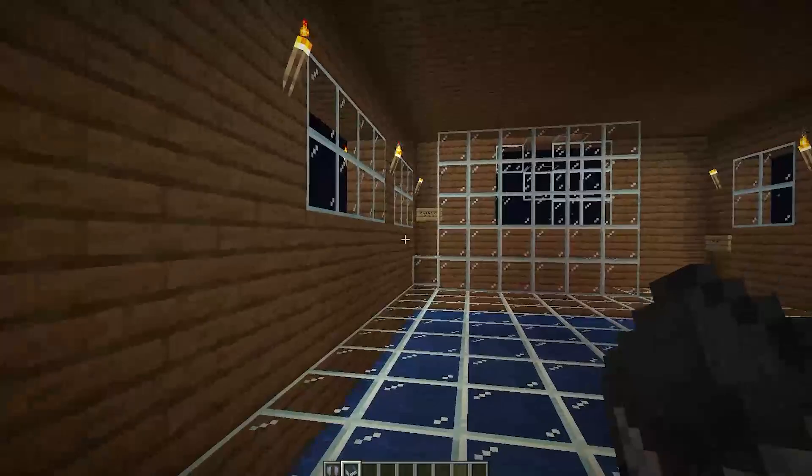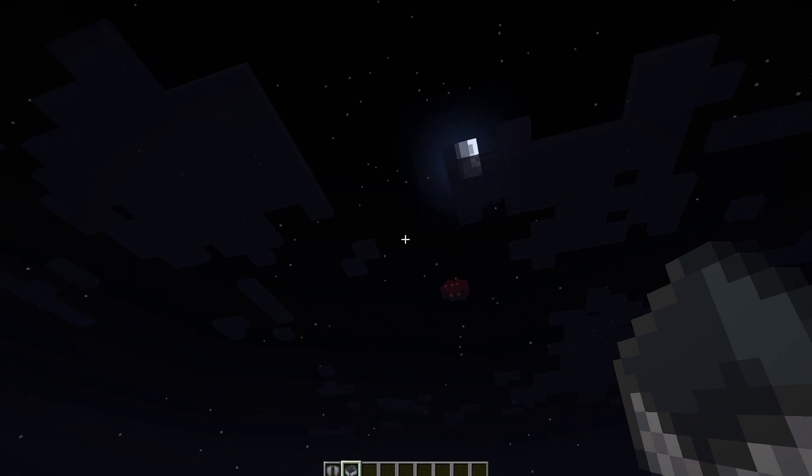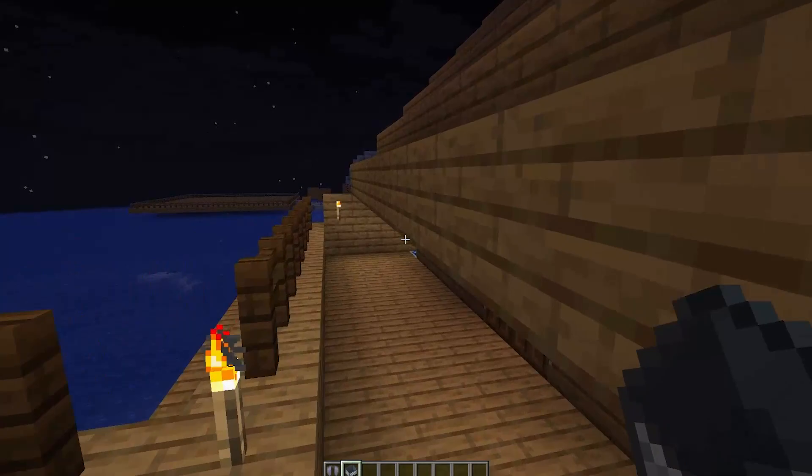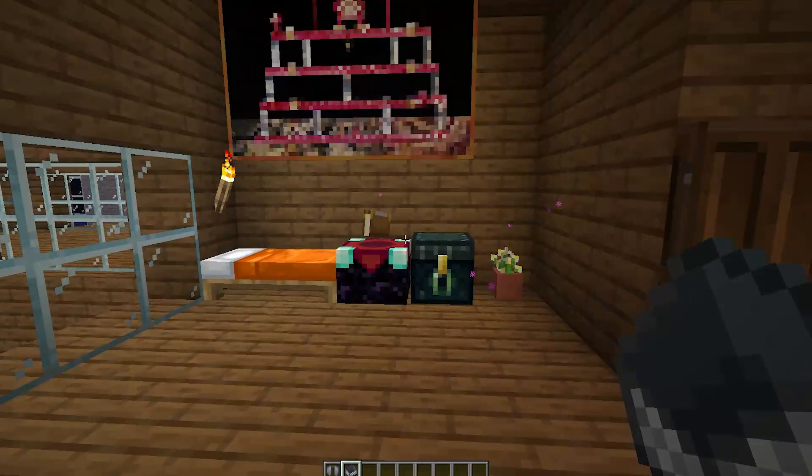I don't know why, but my friend always liked building with glass. There's a glass staircase that leads to two rooms on the second floor, one for me and one for my friend. On the balcony you can see the view of the sea. I remember my mind being blown at the new 1.13 textures, but now I realize that 1.13 is not a real version. I remember writing a book or something here, but it's been lost.